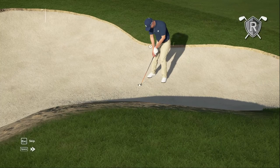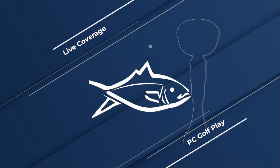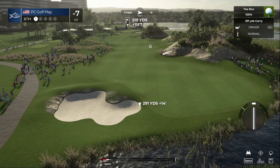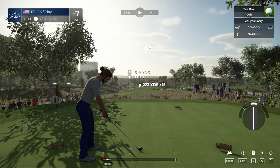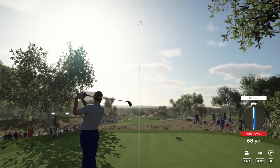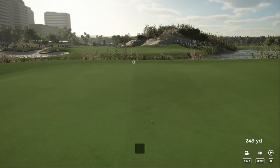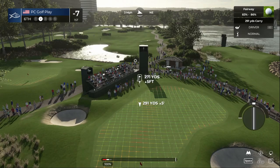This would be a great up and down — go ahead and make it. After that hole, this is what the leaderboard looks like. Here we are at the sixth hole. That's a touch of the Freddie Couples rhythm right there. Sitting at seven under, currently in top spot.